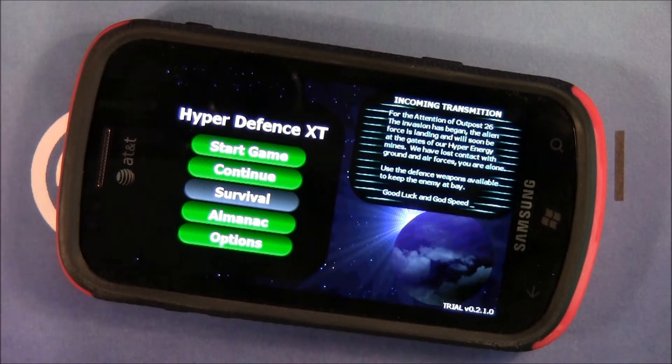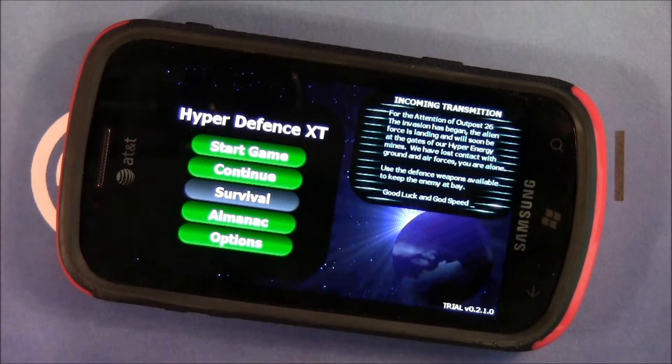Hyper Defense XT is a tower defense game. Basically the theme of the game: you're defending Outpost 26 from an invading alien army. The main menu is laid out simply.